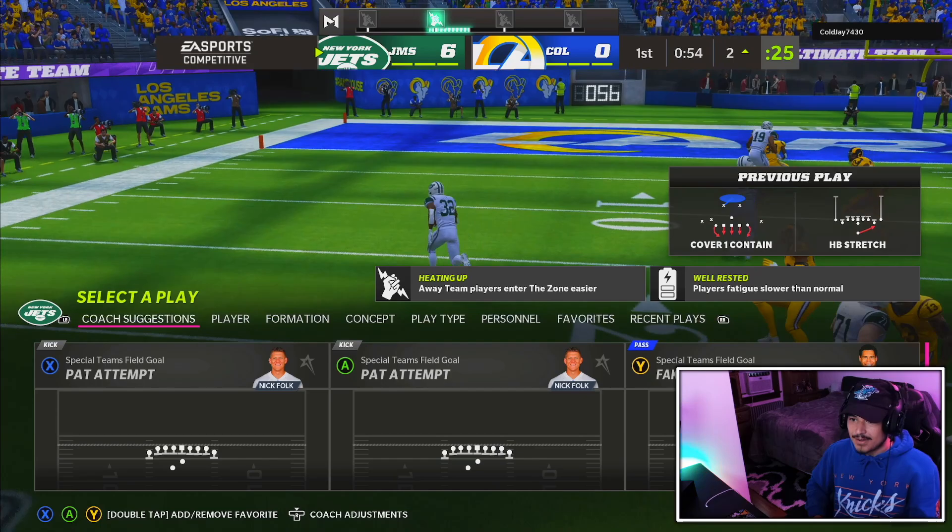97 speed, we're gonna go ahead and punch it in untouched — block set up beautifully on that one. Even with the yellow stamina, still look how fast Ed Too Tall is. Too fast, bro.